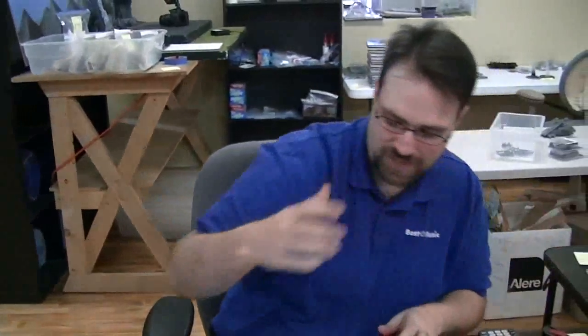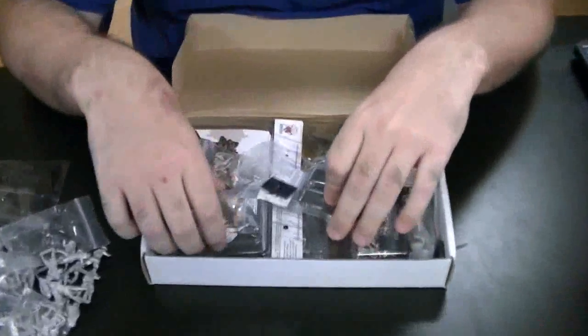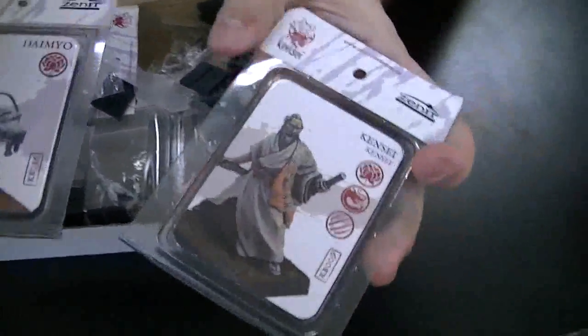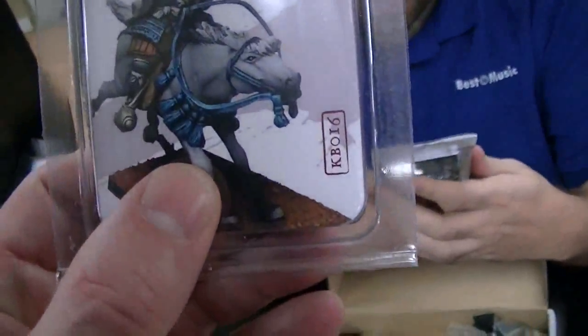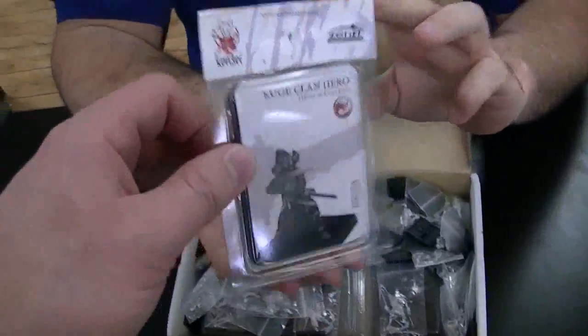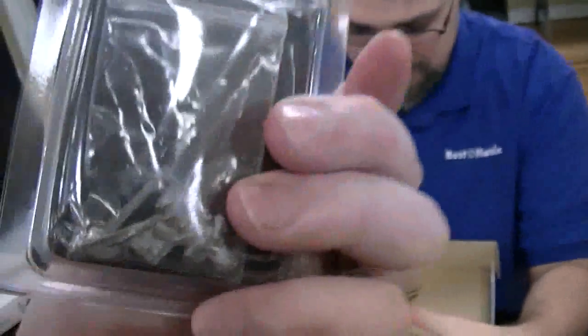So that's pretty cool, and I think that retails at like $60 or $70. And then this is the one that took me by surprise — when I contacted them I said, hey, could you send us one hero for each faction? They went out of their way and sent us one of every hero. Wow. So we got a ton of stuff here. These are really cool — Daimyo. That's awesome. So here's the Kuge clan hero, or at least I'm pretty sure I'm pronouncing that right. If somebody knows Japanese, please let me know.